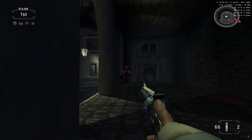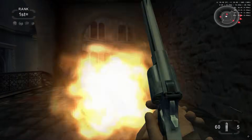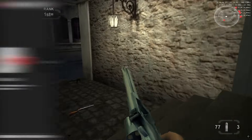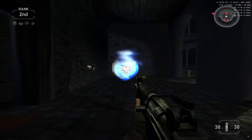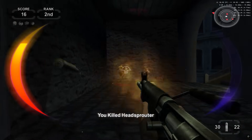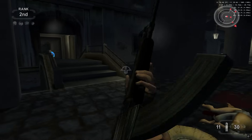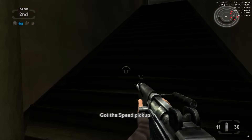For those who prefer gaming in front of the TV, PCSX2 hasn't left you out. With the growing popularity of laptops and devices like Android Box and Amazon Fire Stick, PCSX2 introduces Big Picture Mode, similar to Steam's. Through a dedicated button or by setting up a shortcut in PCSX2, you can easily access this mode, start games, create save states, exit games, and return to the emulator's menu — all without leaving your comfortable couch.